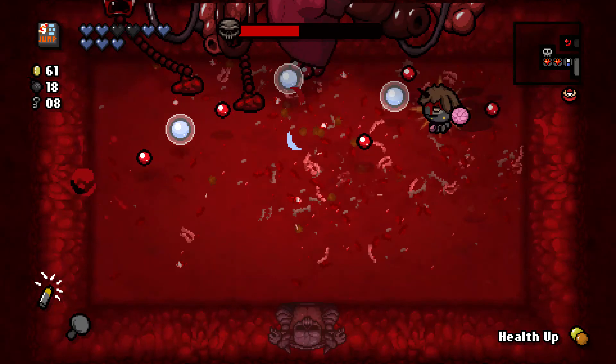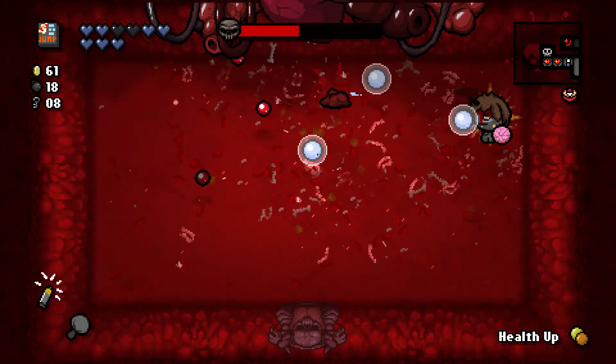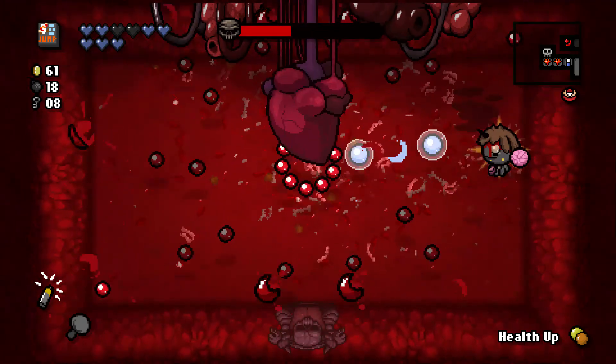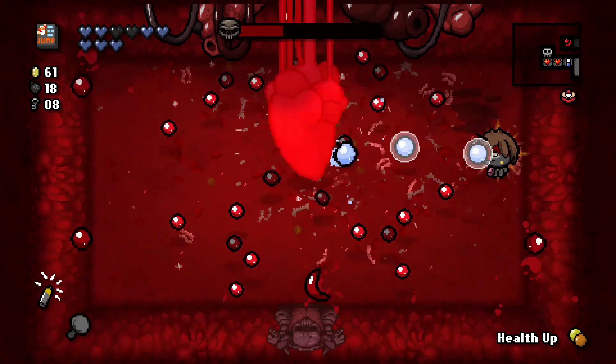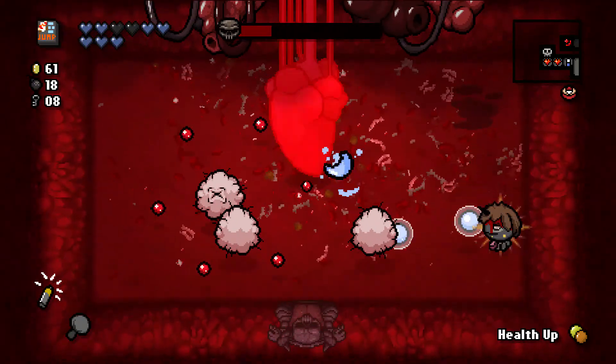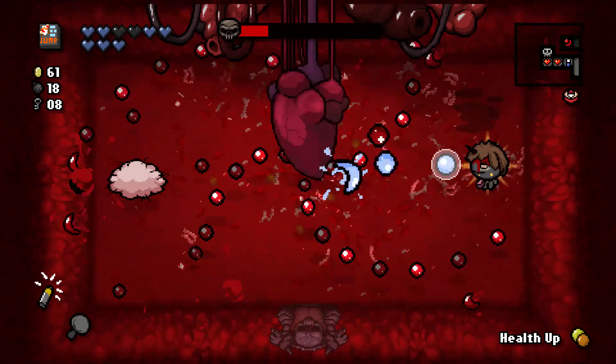Probably all of the boss fights from here on out would be noticeable. Like the Satan fight, the Isaac, the dead baby, and the Lamb fights especially. I can see this being a significant hindrance. Still, of course, very helpful though. This is unkind — I don't like that. I'm taking these guys out — or at least a couple of them. That's good enough for me. Let's try to take her out now.